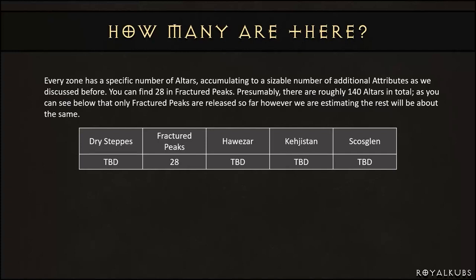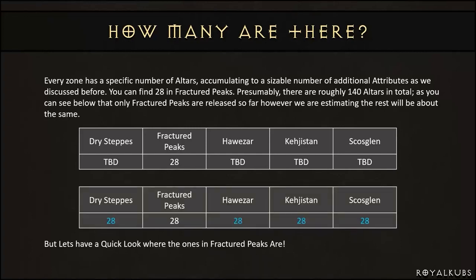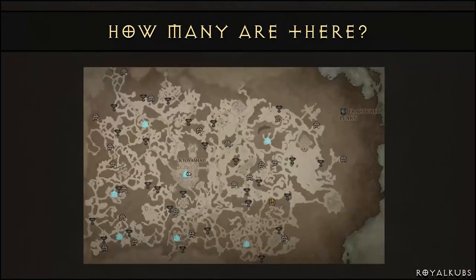So how many altars are there? In Fractured Peaks you can find 28, so presumably there are roughly 140 in total, as we're expecting there to be about the same in each zone. At 28 each, let's have a look at where the ones in Fractured Peaks truly are.